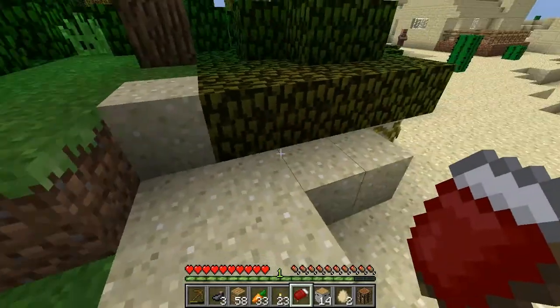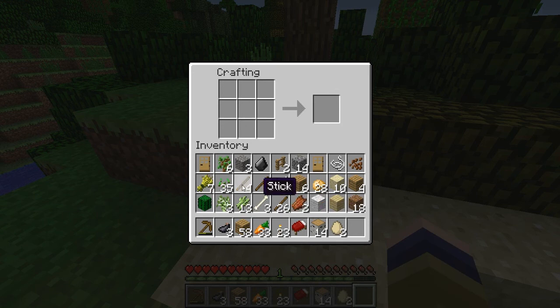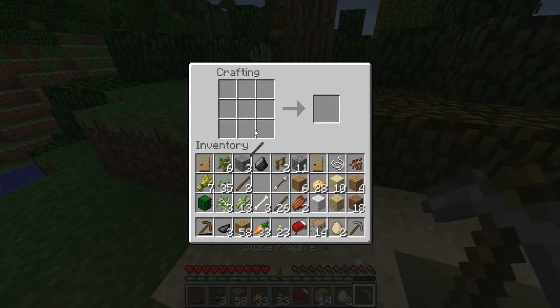I guess we're gonna get a stone pickaxe. We're gonna use a stick, then we're gonna use cobblestone to make a pickaxe. Then we're gonna use a stick and some more cobble to make a sword. I don't have enough... oh, I think I might have enough to build the furnace. I have enough but I don't have the inventory room.